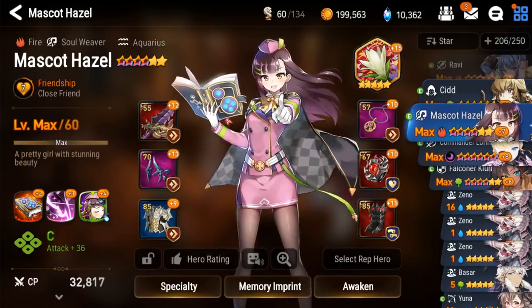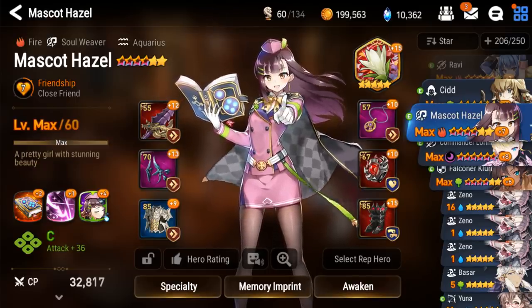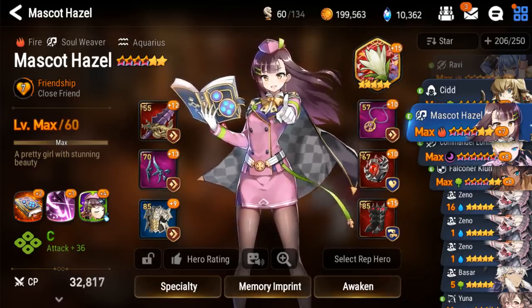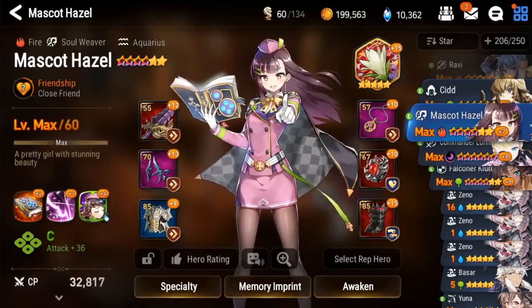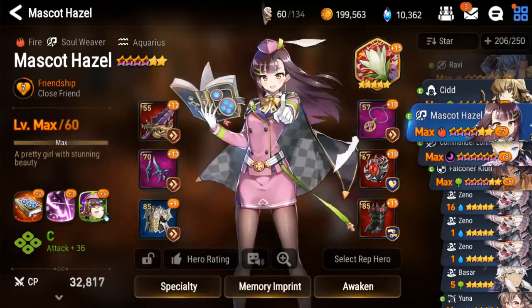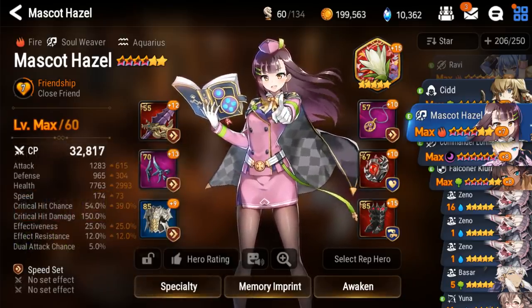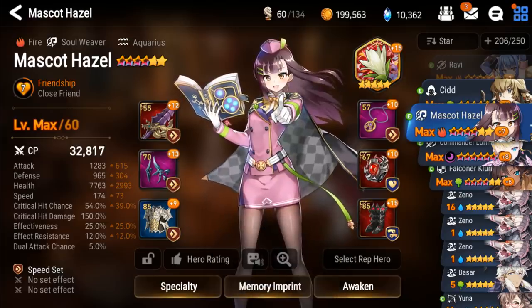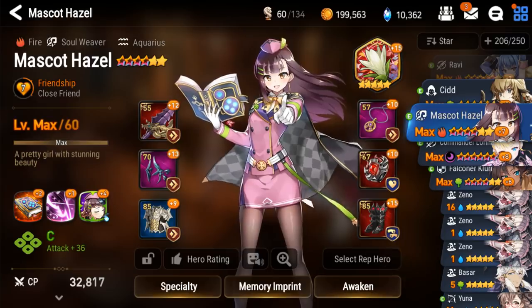Mascot Hazel I'm going to give like a 1, because while I do personally really like Hazel, she doesn't really need that sixth star urgently. Her heals aren't that great, and the Rod of Armorilis really helps her with that, but that doesn't have anything to do with her stats. She can give the attack buff and she can heal, but she won't be getting much attack from that sixth star — which is what her heals are based on — and even if she did, it wouldn't scale that great. So Hazel is definitely not a big priority.